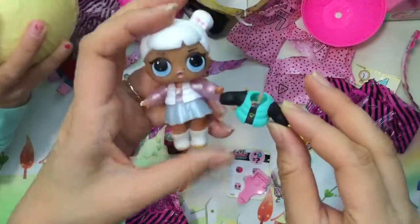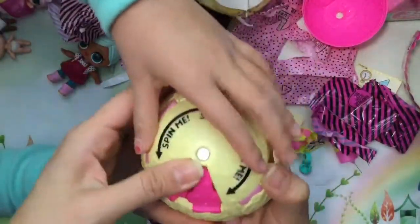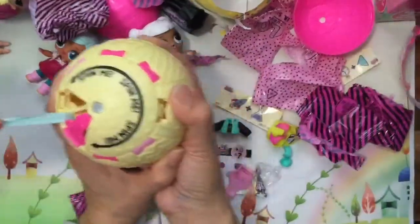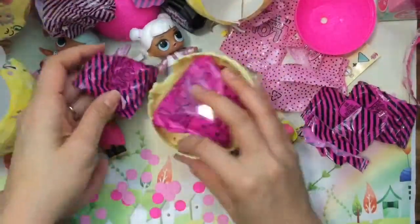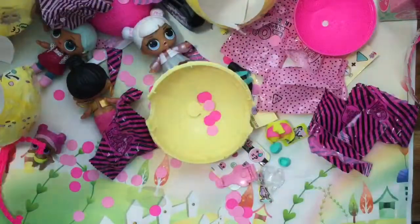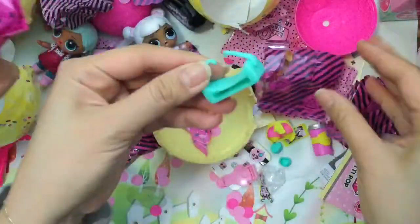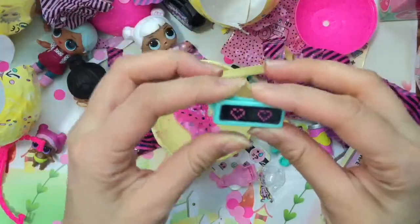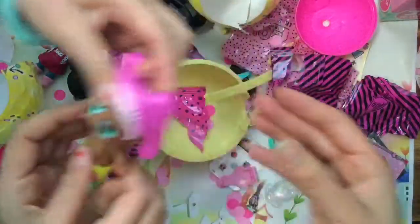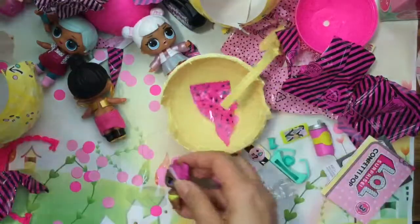This is Snow Angel's outfit and it looks exactly the same! We push it back in, spin, and then we pull to pop it. Oh my gosh — my confetti popped! Do you see all the confetti? Our house is a mess right now! Confetti popped! So there's one more thing to open. And this is her sunglasses — it's her sister! She looks a little weird but she's really squishy and cute though. We got Sissy!